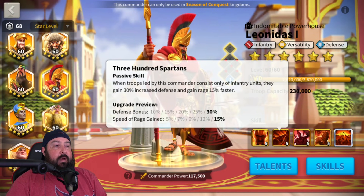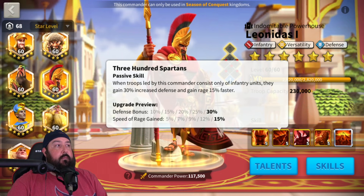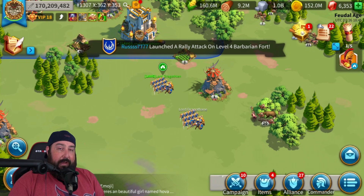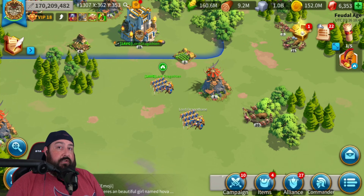Secondly, his second skill — I want to see what the 15% speed of rage gain actually does, because there's no VIPs, city skins, or anything like that providing rage gain. That's a very specific and targeted buff. I'm fighting my other T5 account which has a 1-1-1 Leonidas — none of those skills are maxed, it doesn't even have the fourth skill. We're going to go through the battle report and see how many turns it takes to stack to 40% damage, and then see how much that 15% rage generation actually helps.